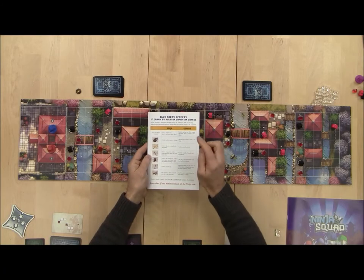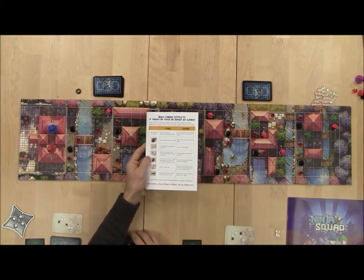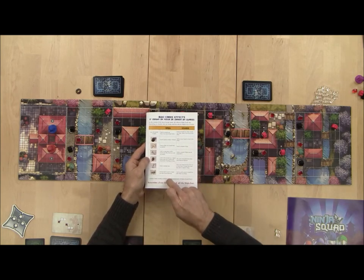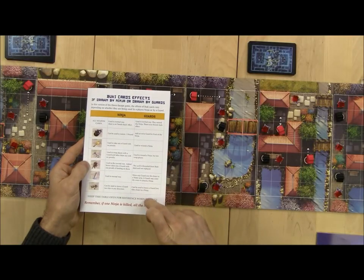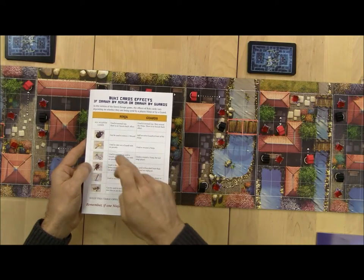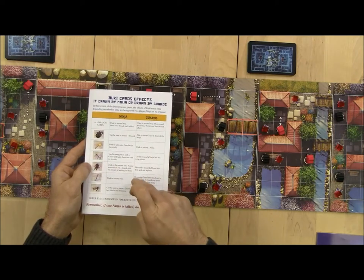In this supplement, the bookie cards — which are the purple weapon cards used in Dawn Escape — the ninjas get to do these things with them and the guards get to do these things. So one card has two different meanings depending on whether you're playing it as a ninja or as a guard.